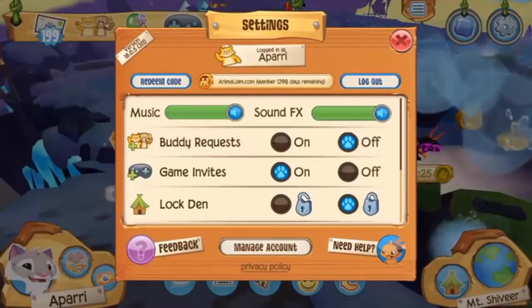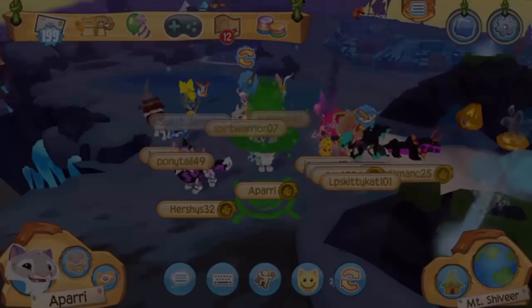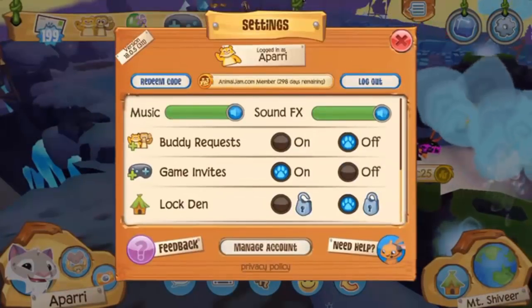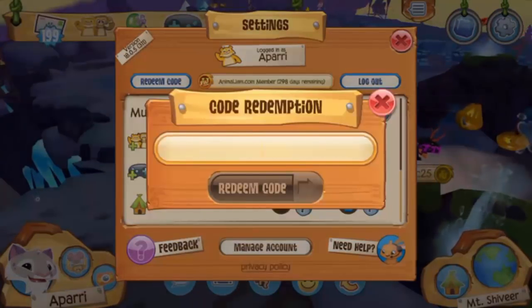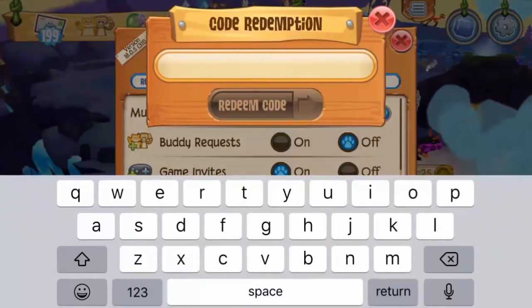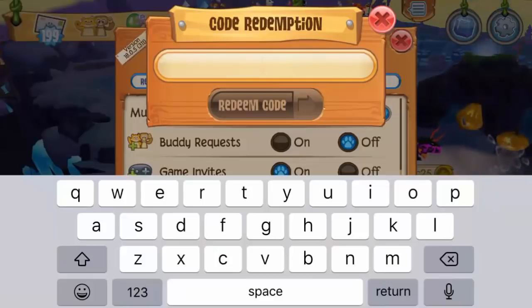To redeem a code in the game, all you need to do is click on the gear icon in the top right corner. Your settings will pop up, and in the top left of the settings tab there's a redeem code button. Click that, then click 'enter code here' and you can begin to enter a code.